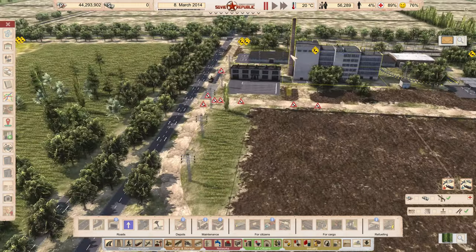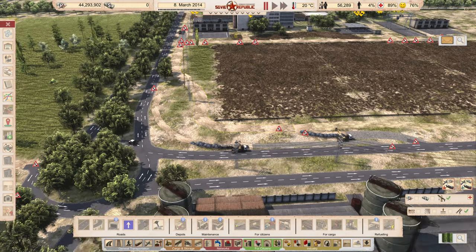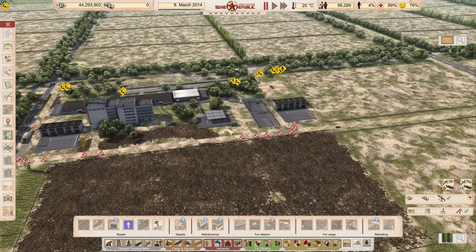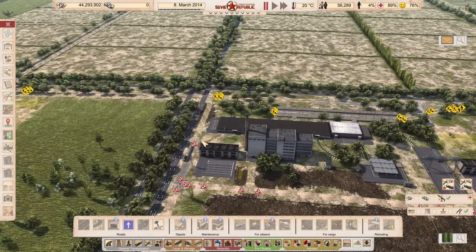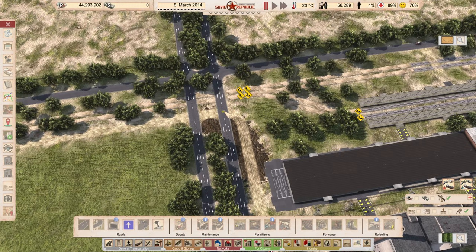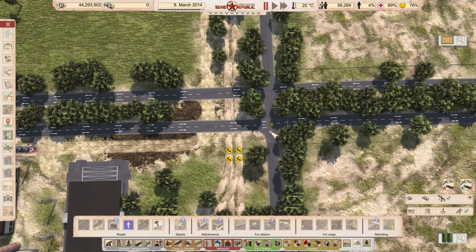I don't want everything to be super congested by people coming in and out of the food factory in this area. We actually have a second access road that's going to allow people to get into the food factory and pick up resources from here. They're going to be able to take this road — this road here will be a one-way as well. I am debating making this a roundabout, to be honest — breaking this down and making this a roundabout instead. Because I think this intersection is going to be very busy.